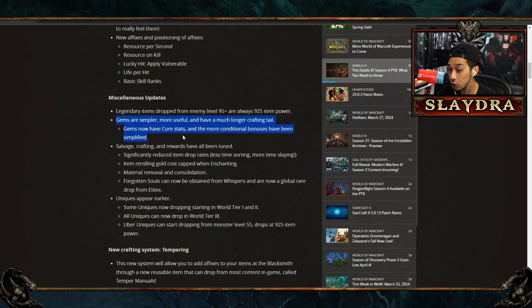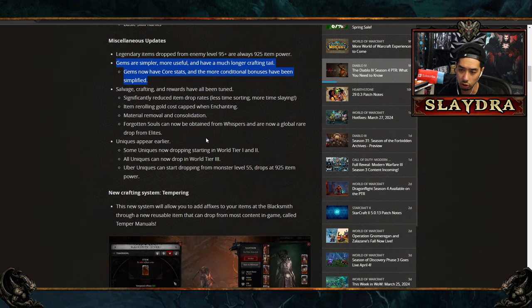They're also changing gems. They didn't show off all of them, but you can get core stats now, which is probably going to be the most sought after since it's a multiplier. Builds like Estador's Overflow and Cameo that scale off core stats will benefit. In terms of salvaging, you'll get significantly reduced drop rates and less time sorting, with a lot of materials being removed from crafting requirements.